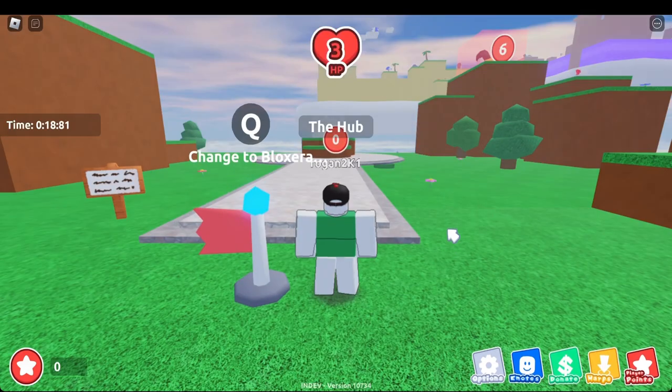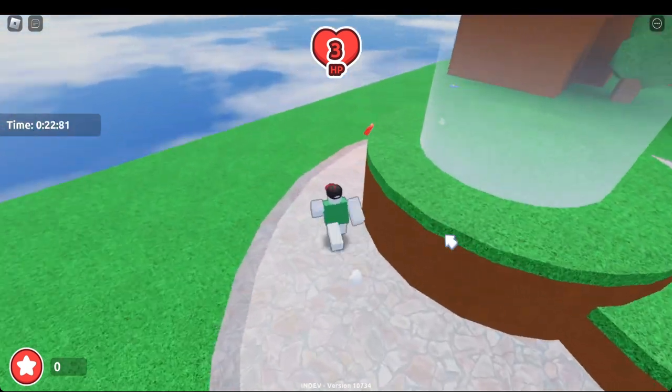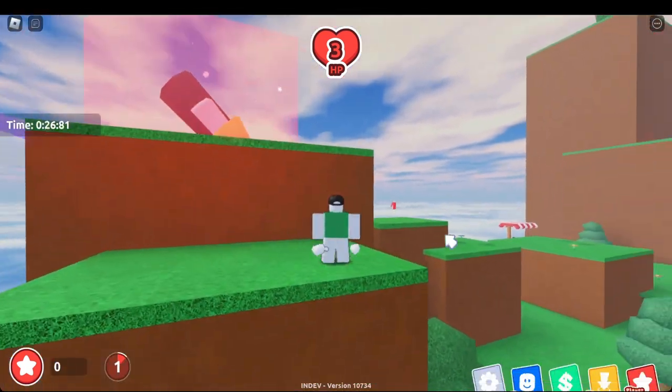Right as soon as you enter the hub there's gonna be one piece right behind here, so grab that. Then jump up here and grab this next piece.